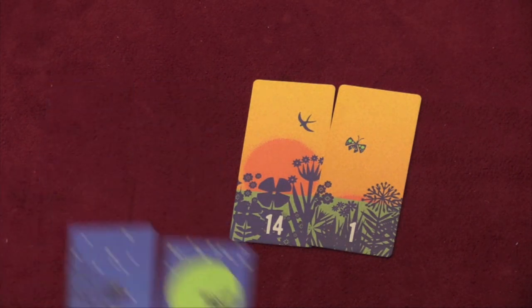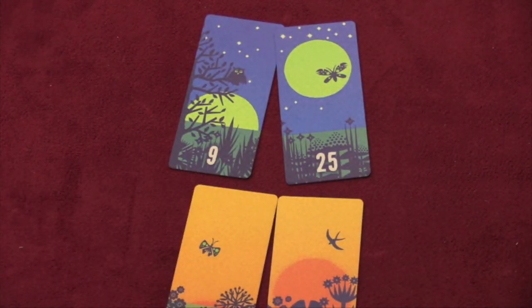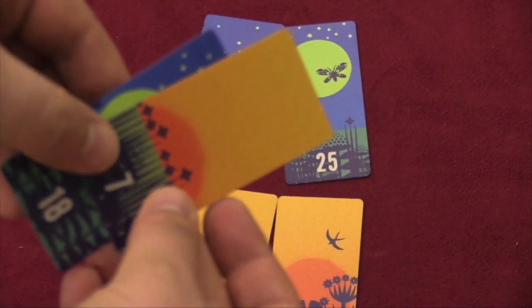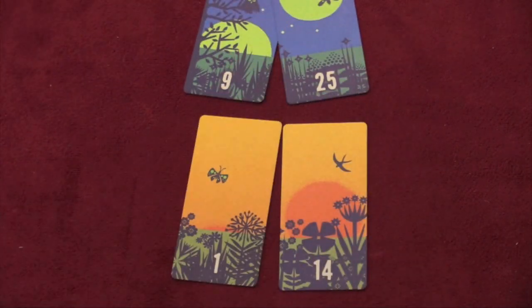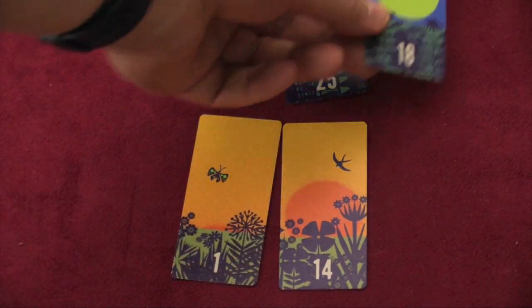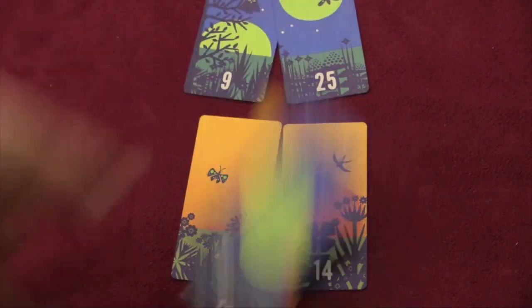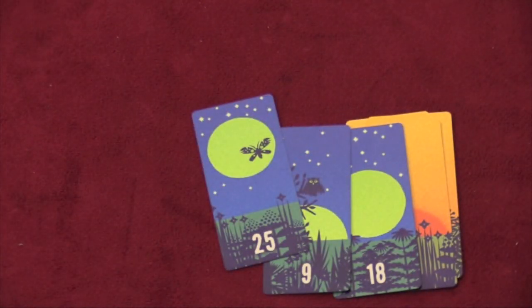For example, I have a nine and a 25 in front of me — those are my two rows. In my hand I have an eight and 18 at night and a seven during the day. I can't play my seven during the day because it doesn't come before one and it doesn't come after 14. I can't play my 18 before the nine and after the 25. I also can't play either of these cards on my opponent's side. At that point, we have what's called a total eclipse and I must discard everything in front of me and start anew. The discard pile will run out; you'll shuffle the discards and put them back in. You'll keep going until the discard pile runs out and there are no cards to replace it with.